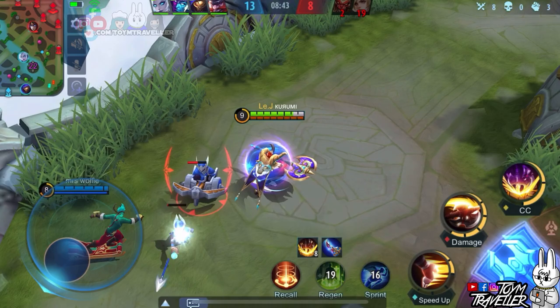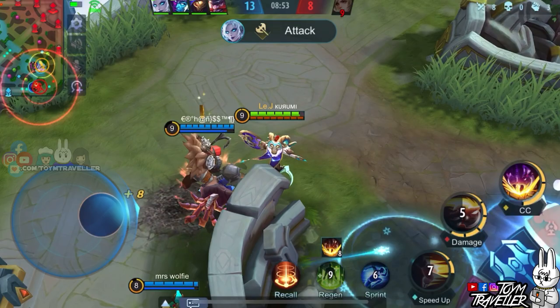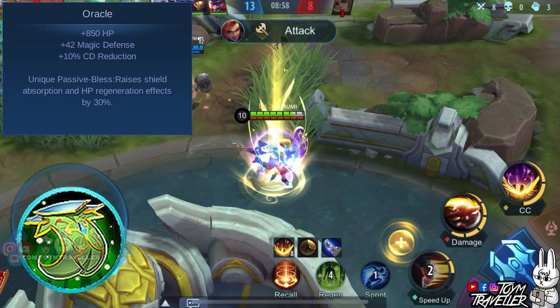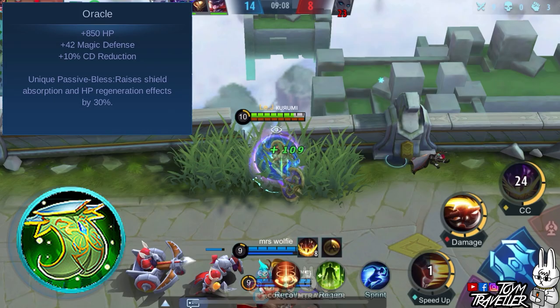You can also consider Malefic Roar, which grants physical attack and physical penetration. Basic attacks will also ignore some of the turret's defense. You might want to consider Oracle, which grants health points, magical defense, and cooldown reduction. Its unique passive increases shield absorption and HP regeneration effects, which can significantly boost the regeneration effects you receive from your passive skill.